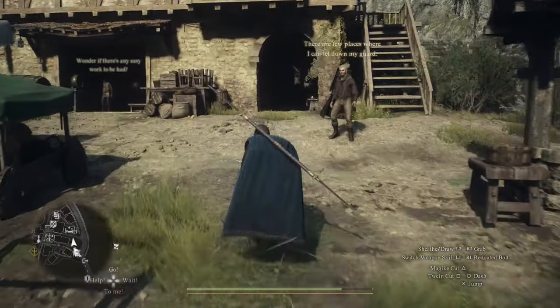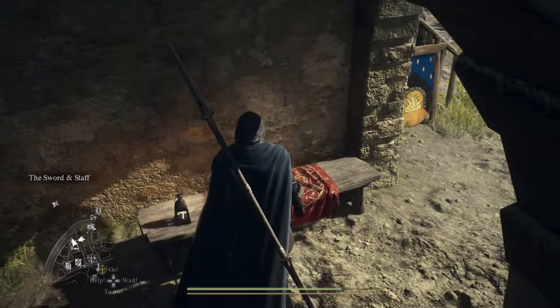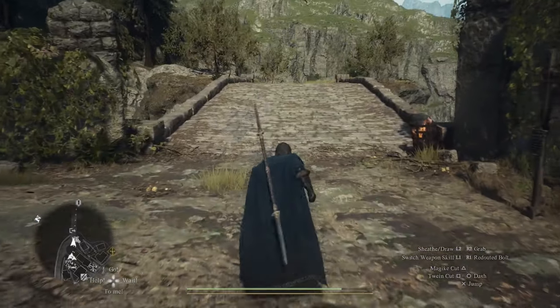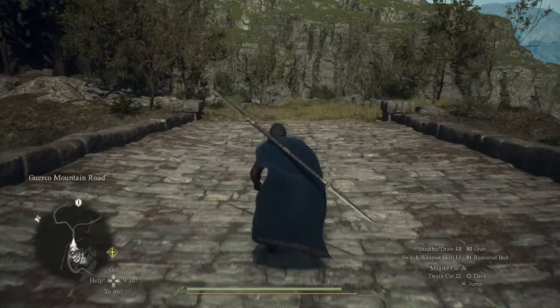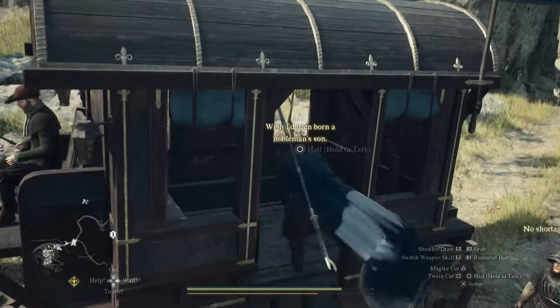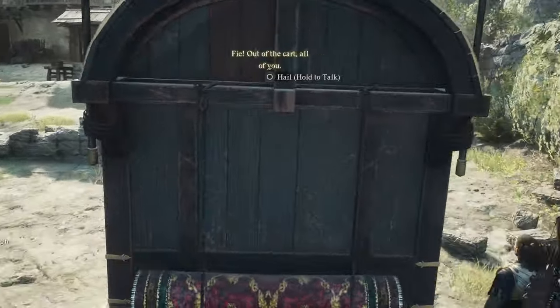From there, head to this bench and take another well-deserved nap. After your little nap and you're well rested, head back over the bridge leading into the town and you should find this oxcart. Now all you need to do is hop in the back of the cart and enjoy the long ride up to the gate.